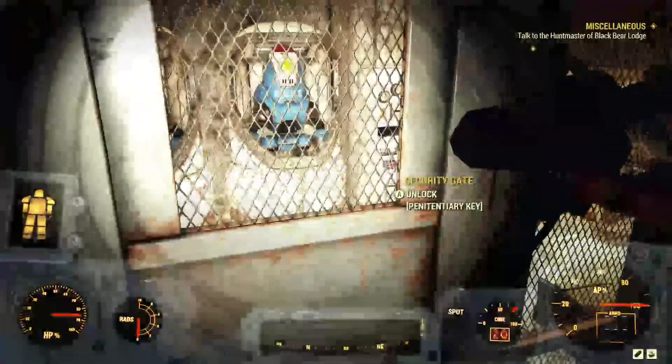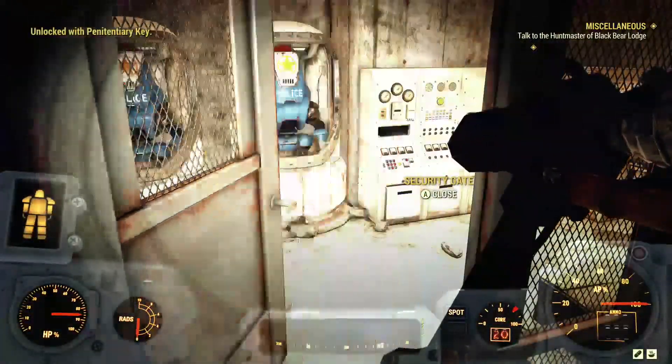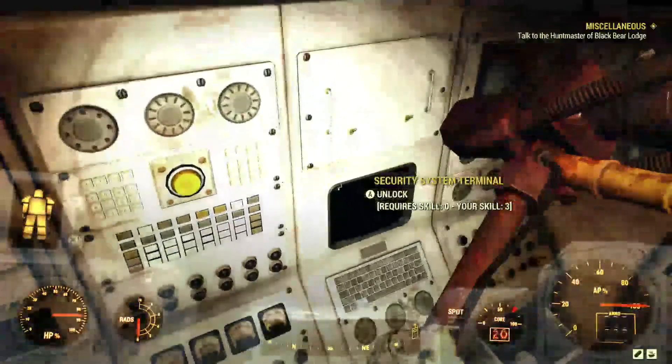Once you make your way back towards the main doors, you'll see the door — unlock it with the Penitentiary Key — and there's the level 0 terminal.